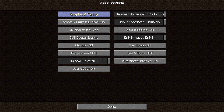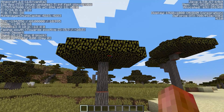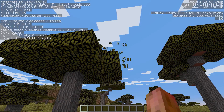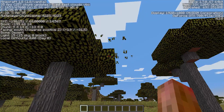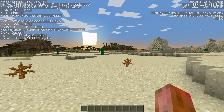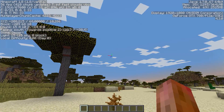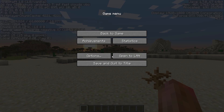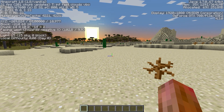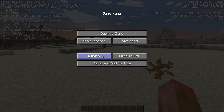Next is graphics — switching it changes the leaves so they're no longer transparent; the space between the leaves is no longer see-through. That should also give you some FPS. Minecraft is horribly optimized but my graphics card is a GTX 780, which is quite powerful.